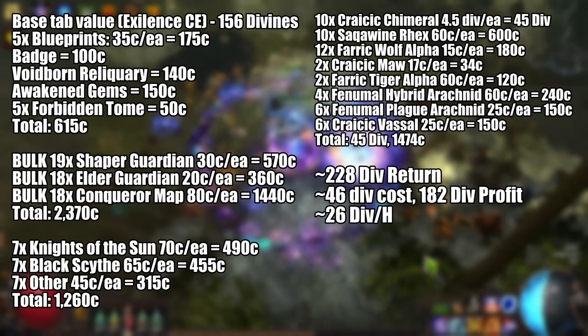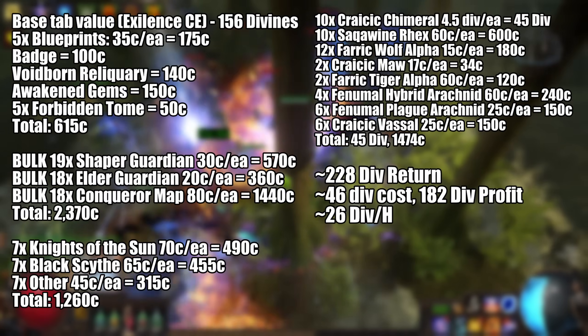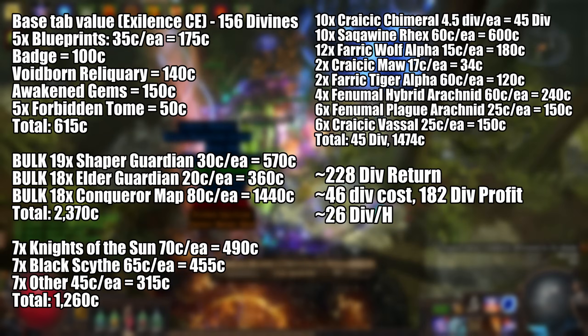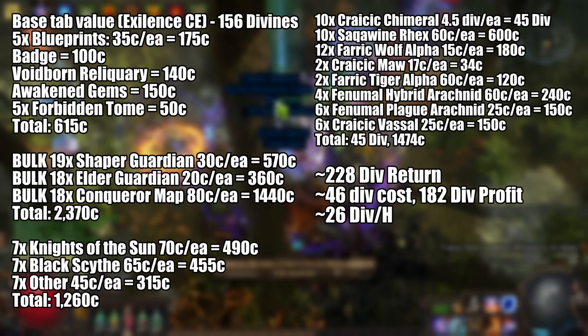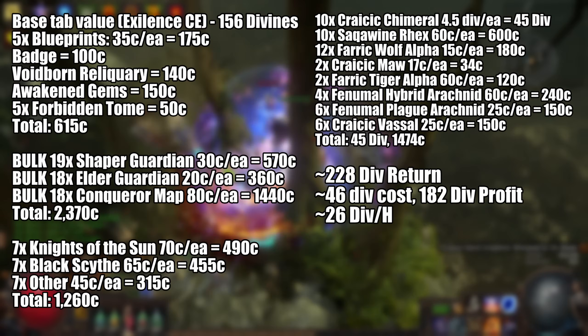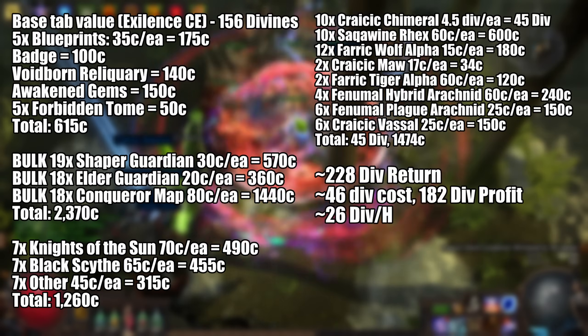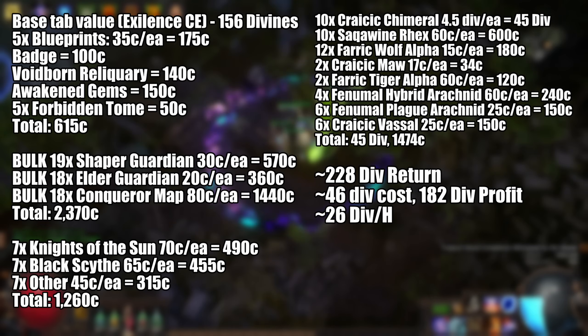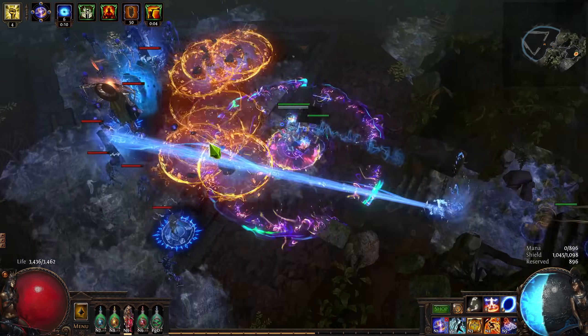In terms of the rest: five Blueprints valued at 35 Chaos each in bulk — 175 Chaos total. Badge of a Brotherhood was 100 Chaos. 140 Chaos from a Voidborn. 150 Chaos in random Awakened Gems. Five Forbidden Tomes counted as 50 Chaos, though honestly it's probably more. The Shaper, Elder, and Conqueror maps came to about 2,400 Chaos total. The Logbooks about 1,300 Chaos total. And the Beasts were a vast amount of profit — 45 Divines in Camarols assuming 4.5 Div each, and then around 1,500 Chaos in assorted other beasts.